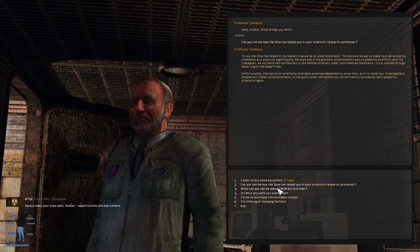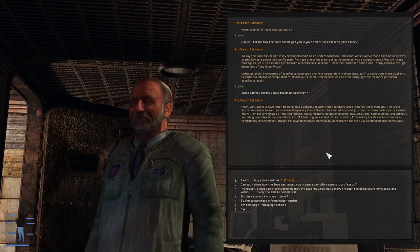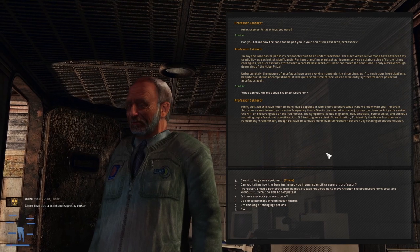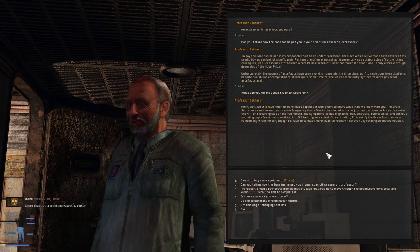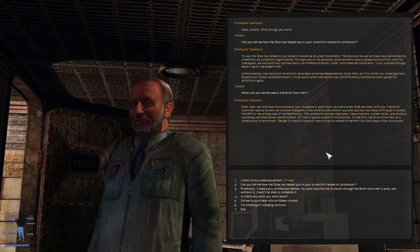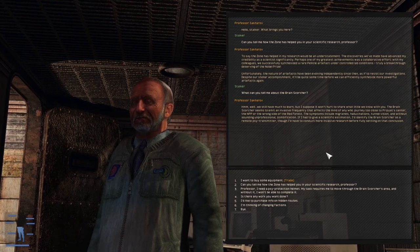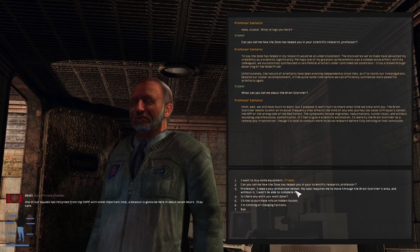Can you tell me about the brain scorcher? This is important - something we'll have to get through to complete our quest. He says the brain scorcher seems to emit an invasive frequency that affects the mind of anyone who journeys too close to Pripyat center, the NPP, or the wrong side of the Red Forest. Symptoms include migraines, hallucinations, tunnel vision, and without setting unprofessional - zombification. He'd identify it as a remote psi transmitter.